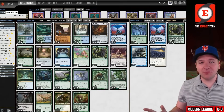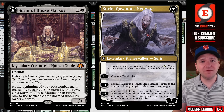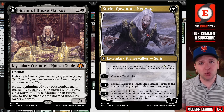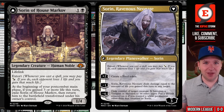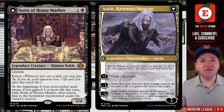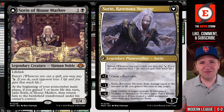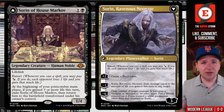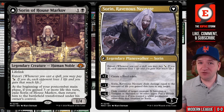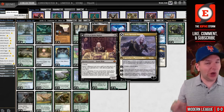Why is Soren of House Markov so good in Neobrand? For one in a black, so two mana total, you get a legendary creature that's a 1/4 with lifelink and extort. Those abilities don't really matter. What does matter is the triggered ability: if you gain three or more life post-combat, you transform Soren into the planeswalker side. On that side, the minus-one deals damage to any target equal to the life you've gained this turn — and that deals the opponent lethal damage 100% of the time.